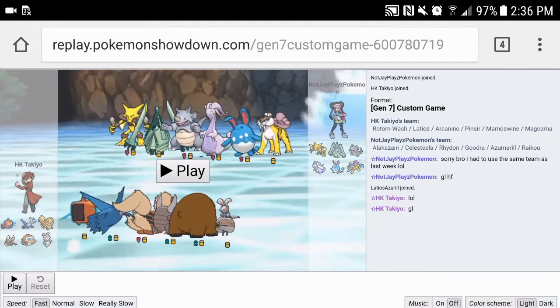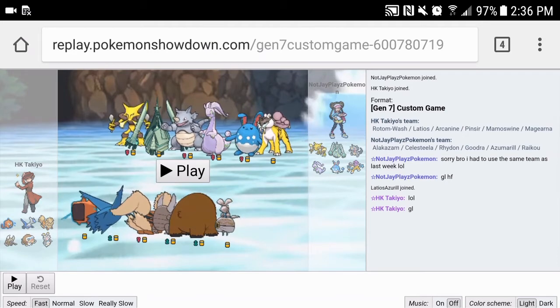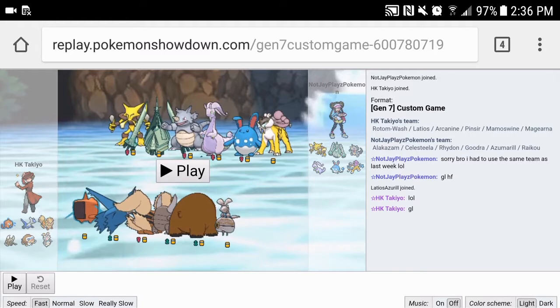Next up we have Arcanine, which is a Defensive Arcanine this week with Will-O-Wisp, Morning Sun, Flare Blitz, and Wild Charge. Basically this thing is just there to support the team — specifically to support Latios. As you can see, my entire team is built around Latios winning, so that's pretty good.